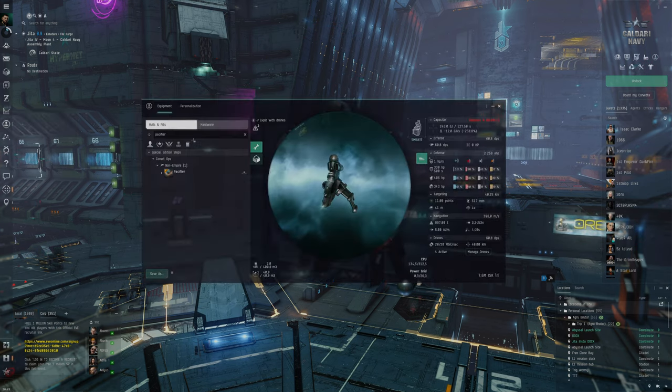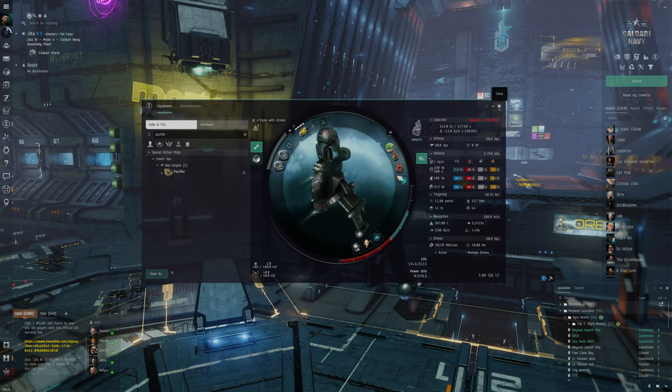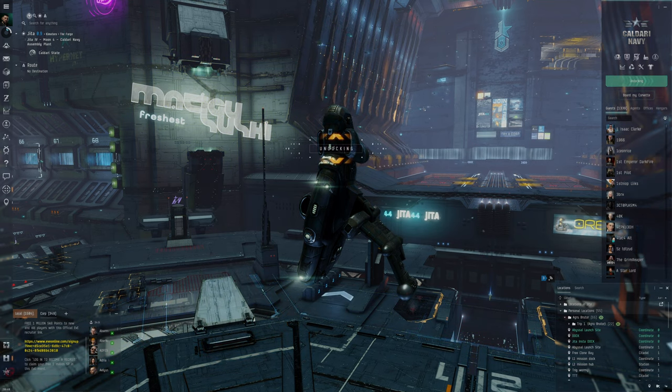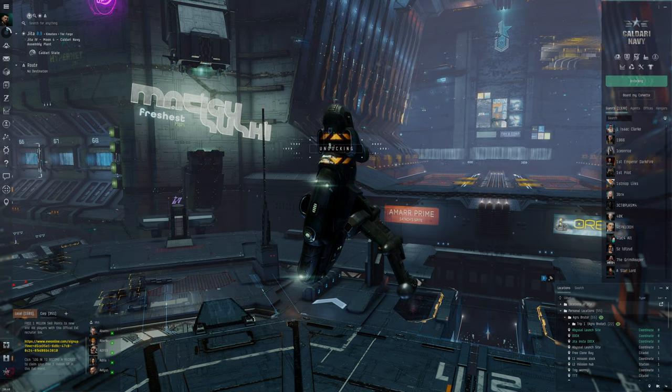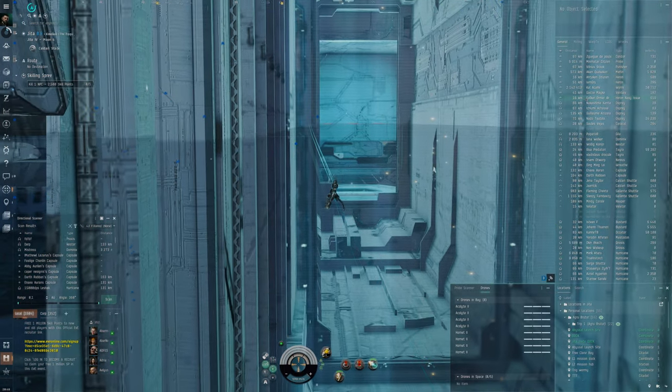We'll get started. What I've got here is a basic exploration frigate, the Imicus. We'll undock and then go to Perimeter because I want to swap out my clone — in my current clone I've got a pricey implant and I do not want to lose it in case I die.